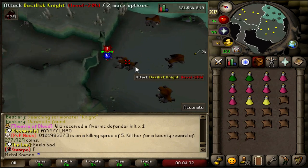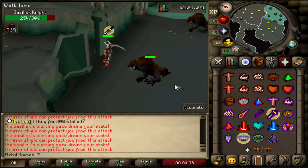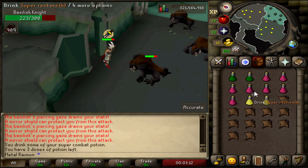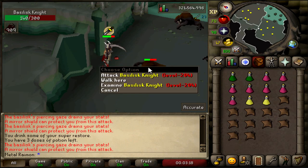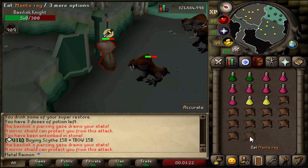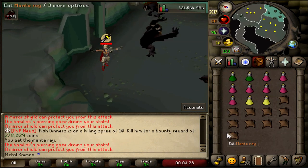Alright, so just on the south side you can find them. I don't know if you need anything special on here. A mirror shield can protect you from this attack — I see, a mirror shield eh? Seems like a smart decision. It drains your stats apparently when you don't have one. I think we're gonna go ahead and bring one of those. Unfortunately it is one of those NPCs that it's useful to bring it on. Holy fuck, okay, we're definitely gonna need a mirror shield.